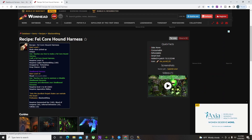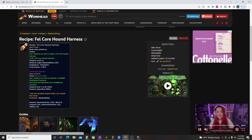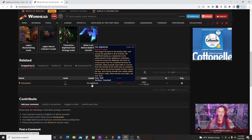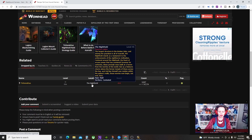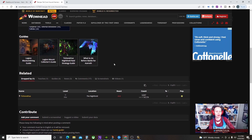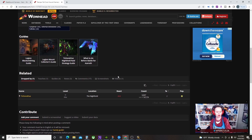Here's the pattern — the pattern is a Fell Core Hound Harness and it drops from Tichondrius in the Nighthold. We're at 9.2 Shadowlands at the time of this video, and at item levels around 236-250, you should have no problem annihilating Tichondrius. It does have to be on Normal or higher for the pattern to drop.